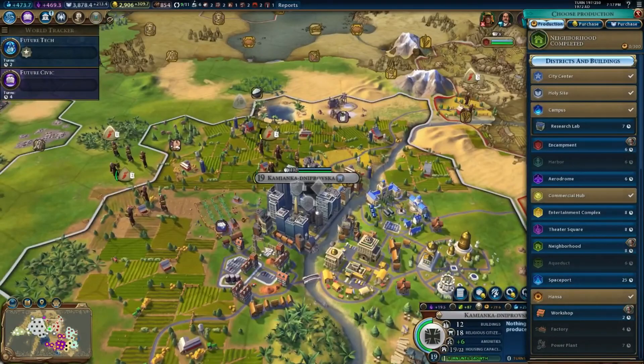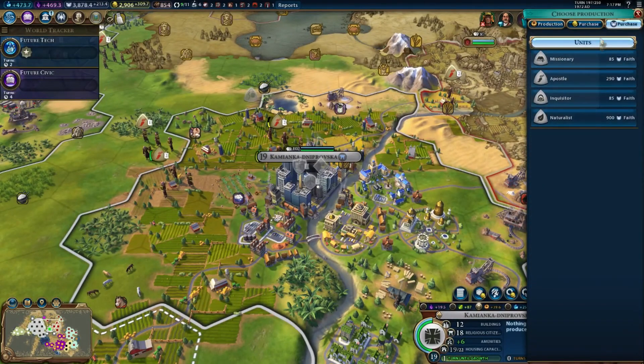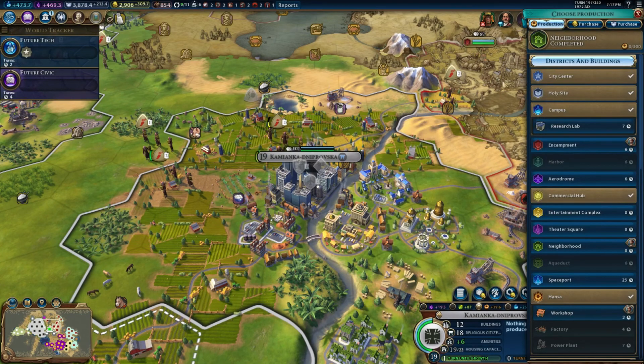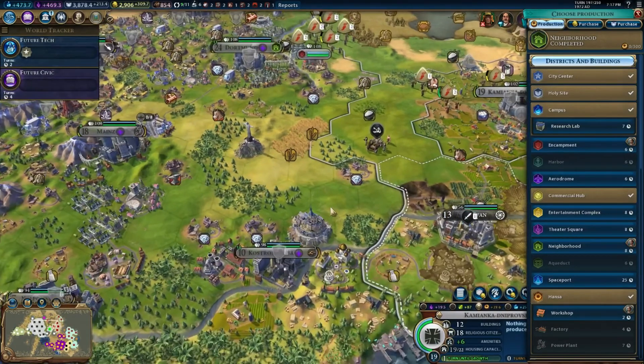Over here at Kamianka Duproska - that's how I pronounce it, I don't know if it's right. We can't actually purchase that, probably because they're not following our religion. That's why we can't purchase a thing there.